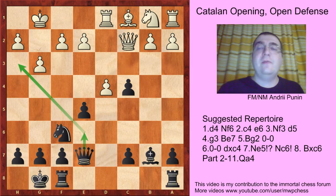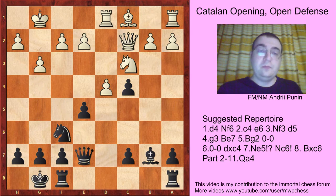So the main idea of the Qc2, Rd1 line is to play here — Knight c3. White wants to play something like e4 and f3, the knights are still on the board, and the c4 pawn is a weakness. So we should know what to do.